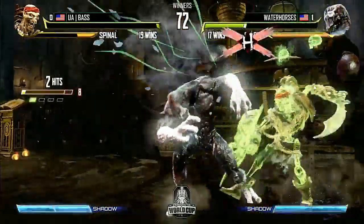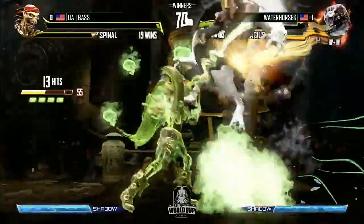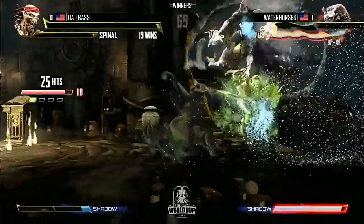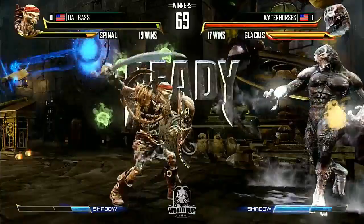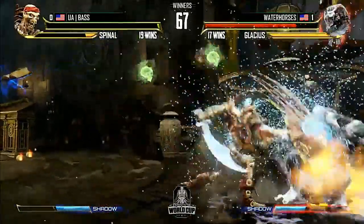When you corner yourself as Glacius in this match — big jump. I love the avoidance, but it's really going to hurt. Shadow Skull and then Shadow Teleport to cash out — there it is. That killed on the last hit. Good stuff from Base. Takes the first round and was down by nearly 50%, but he still had a few hails out there to get himself through.